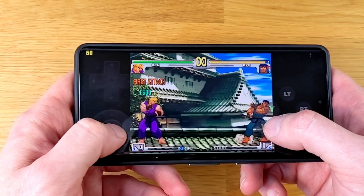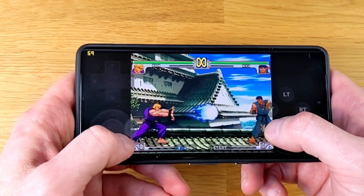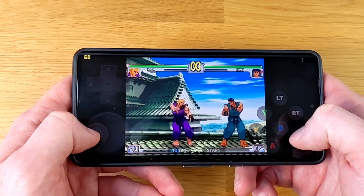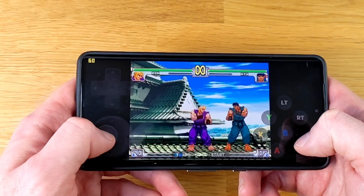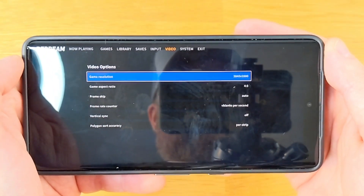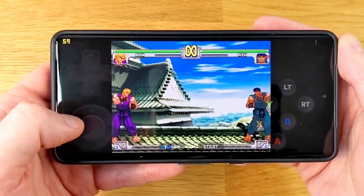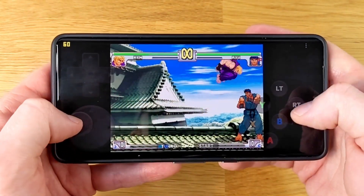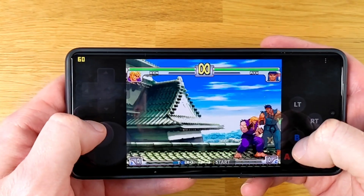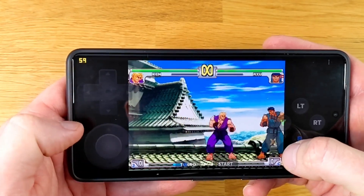Last but definitely not least, we're taking a look at Dreamcast emulation with Redream. This is Street Fighter 3: Third Strike up and running very well at a solid 60 frames per second using default settings. And even cranking the graphics up to 3840x2880, the game is still running at 60 frames per second. Absolutely insane. I know this is just one game, but I'd argue that Dreamcast emulation on the Pixel 7 is absolutely fine.